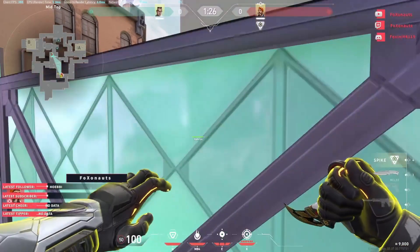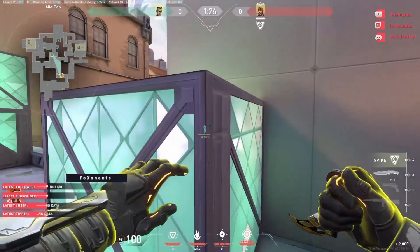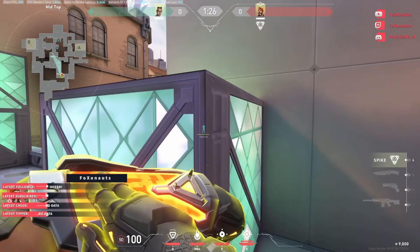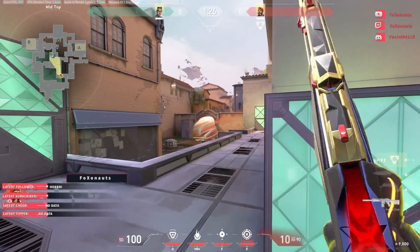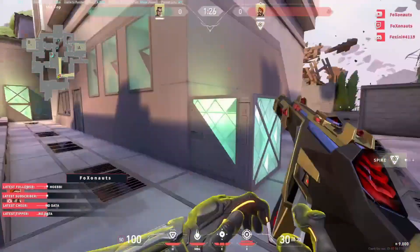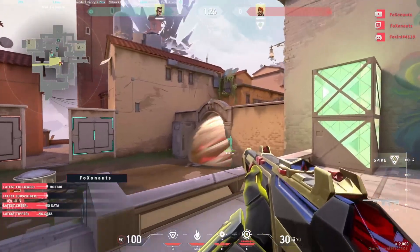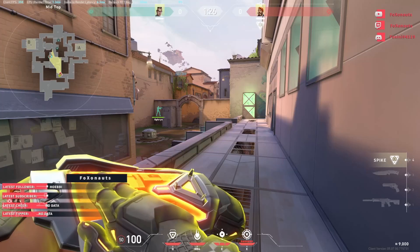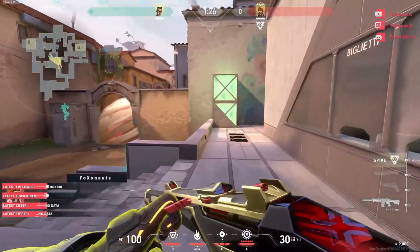Next smoke: you're top mid and you want to push up. One simple smoke like before — launching smoke. They can't really see you. They can't spam you though, as you see. The only thing is, if you place the smoke too far behind, enemies can see your buff boxes.